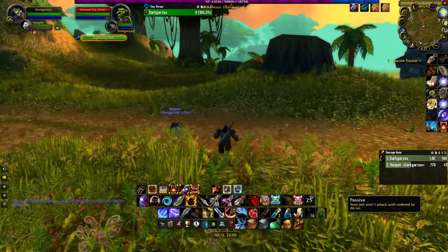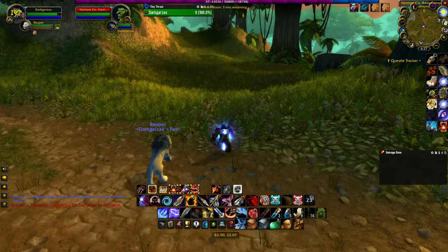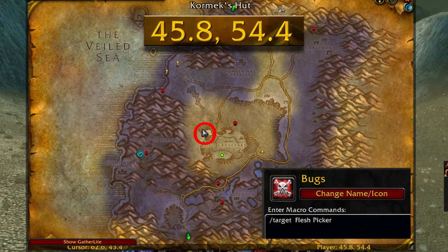After you catch your spider, let's head to Desilus for the next bug. Once you arrive in Desilus, head to the bone graveyard at 45.8 by 54.4. This is where you're going to find the next bug that you need to catch.